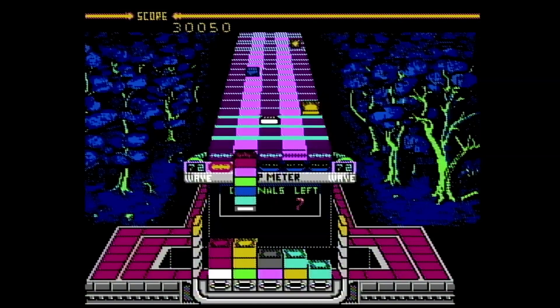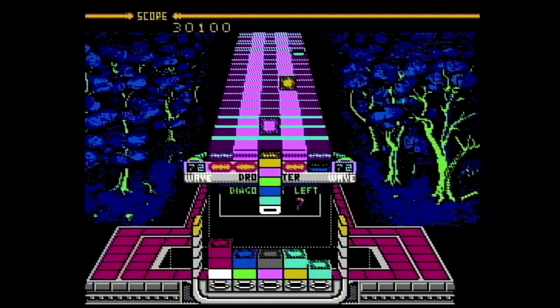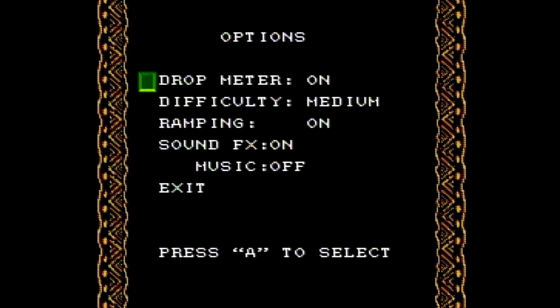If you have the wherewithal and space to plan out a strategy, at some point the amount of tiles coming at you on the conveyor at once will become overwhelming, and you'll need to react in the moment to prevail. There are some interesting options in the game's menu. You can choose to switch off the drop meter, which should help you practice as a beginner. You can adjust the difficulty, as well as turn ramping on and off. Ramping is the graduation of difficulty from one stage to the next, and you can actually turn that off, which is definitely unique for these types of games.